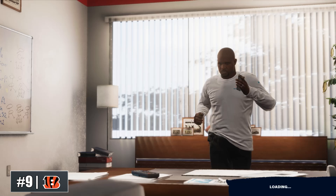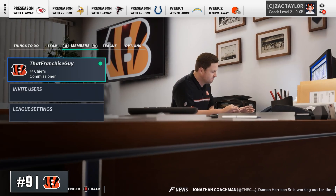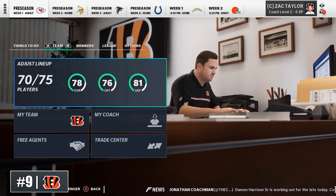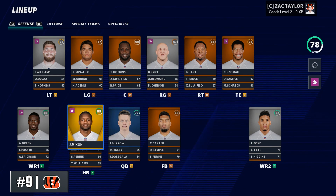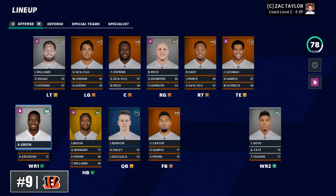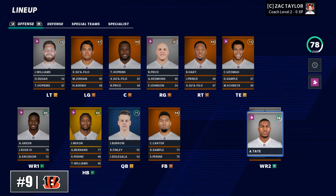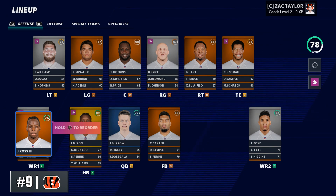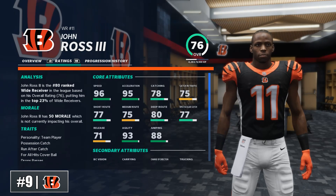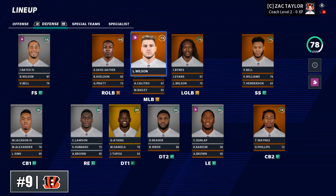Next up is the Cincinnati Bengals — another very popular team. You've got a lot to prove with Zac Taylor, who was a little disappointing in his first season as coach, but now you will have your quarterback in place building around Joe Burrow. You really do have the skill players to work with: a superstar running back in Joe Mixon, an aging AJ Green you hope can be overtaken by Tee Higgins — the 33rd pick in the draft — and can you get John Ross to reach his potential as a top-10 pick with that burning speed? Fixing the offensive line will be an issue.